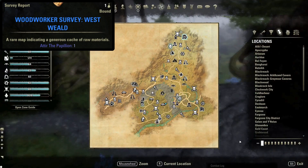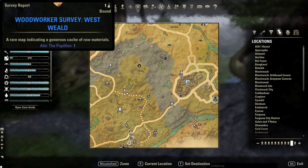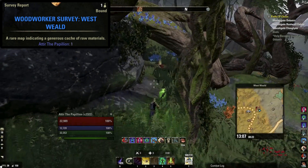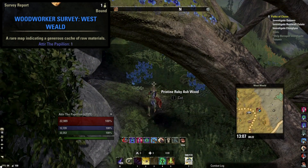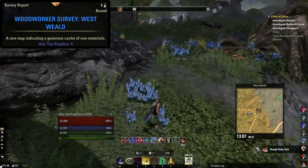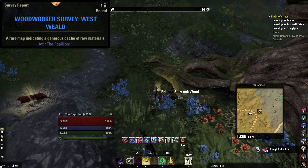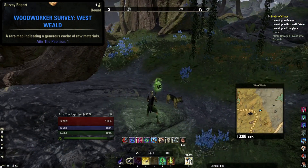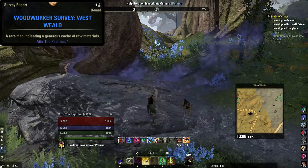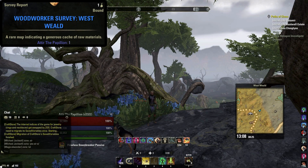Lastly we have the woodworking survey for Westwield, located between Falls Path Wayshrine and Wildburn's Edge Wayshrine, shown here on your map. It is located next to a large fallen tree on top of a boulder surrounded by curly trees above it. Again six nodes are available for each survey. Footage of this survey was shared by added tier one, aka my wifey, so thanks love. You are most welcome my love, and hello YouTube.